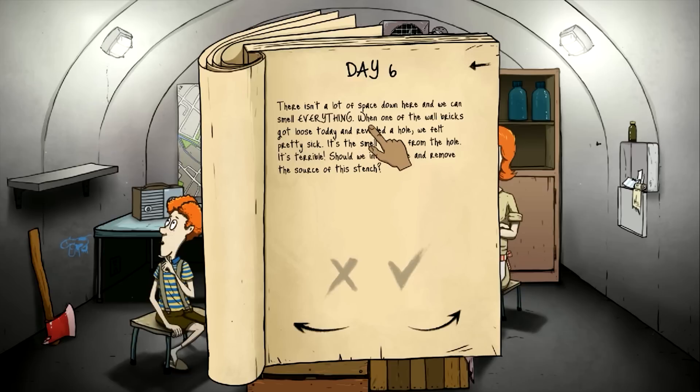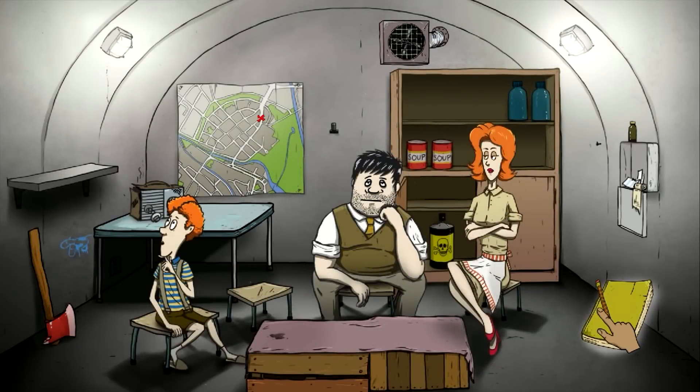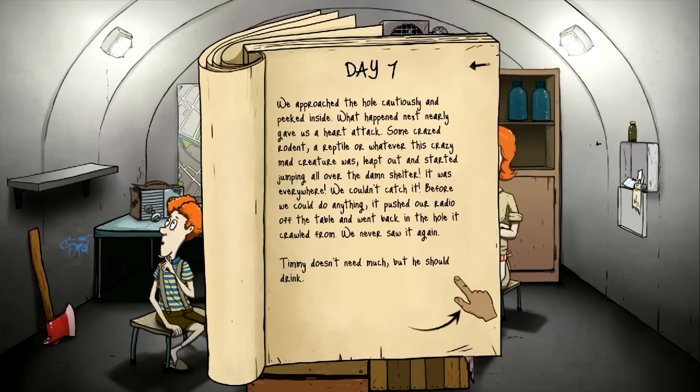There's a lot of space down here and we can smell everything. When one of the wall bricks got loose today, it revealed a hole. We felt pretty sick from the smell coming from it. Should we investigate and remove the source of the stench? Yes, I vote yes. We've got an axe so if something crazy is going on in that hole, we should be able to handle it. We approached the hole cautiously and peeked inside. Some crazed rodent — a reptile or whatever — this crazy mad creature jumped all over the shelter. It was everywhere. It pushed our radio off the table and went back in the hole. We never even used the axe!